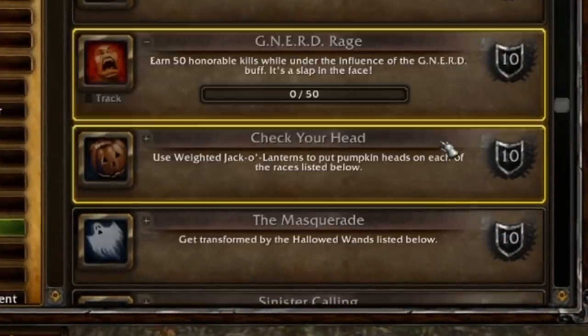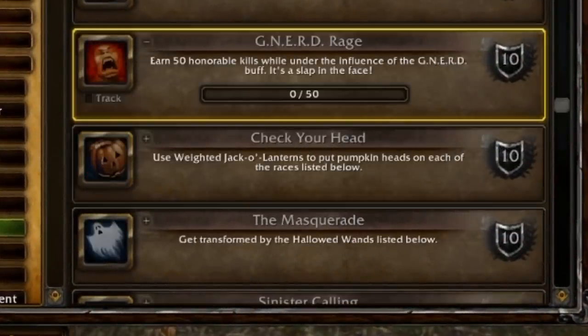Nerds is one you want to keep an eye on and preferably not waste, because to get Nerd Rage — which is part of the meta achievement — you're going to need 50 honorable kills while under the influence of the Nerds buff. I'd recommend just going and doing Wintergrasp; you'll get 50 kills easily in one battle. If you die, pop another Nerds, keep going — easy.